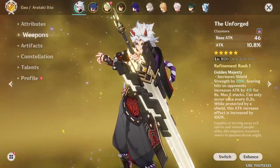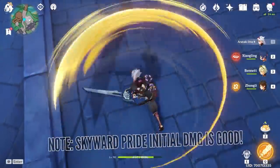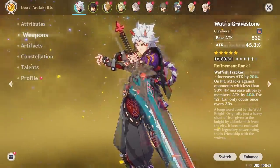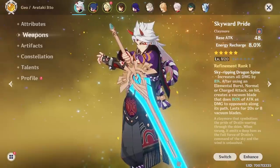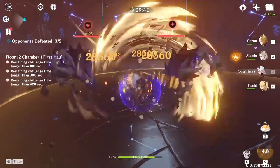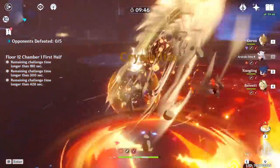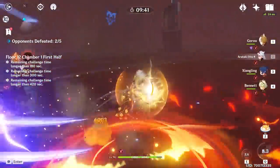What about the other 5-star weapons? A few that come to mind are Unforged, Skyward Pride, and Wolf's Gravestone, but their damage potential is about on the same level as unrefined White Blind – although Wolf's Gravestone can provide a buff for the whole team, and Skyward Pride's Energy Recharge can be beneficial if you don't obtain some of it from artifact substats. Basically, you've got 3 really good 4-star claymore options and 1 expensive Redhorn that will beat the competition. You can get great results even with White Blind, and if you've been purchasing the Battle Pass and refining Serpent Spine, it's pretty much a no-brainer choice for him.